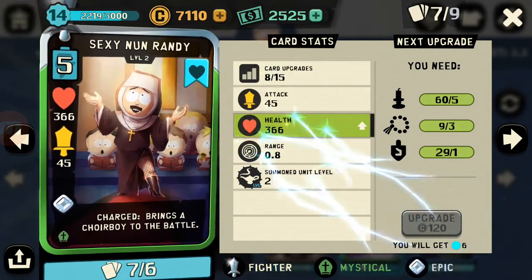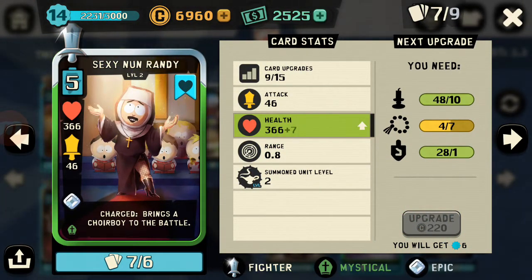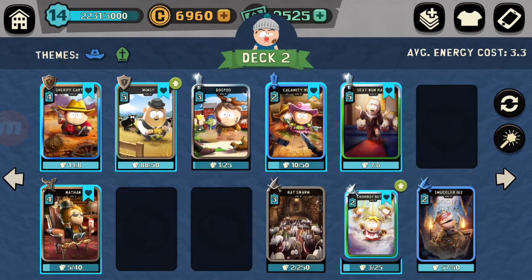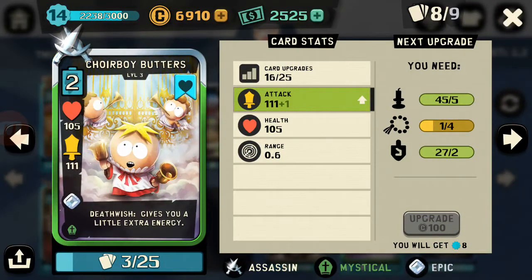I'm actually starting to run low on coins because I've been spending on PvP tickets on that 1500 PvP deal. We can upgrade once we get to 15, but tons more upgrade items are required. Same as Choir Boy Butters — we can do a couple of upgrades. Every bit helps.